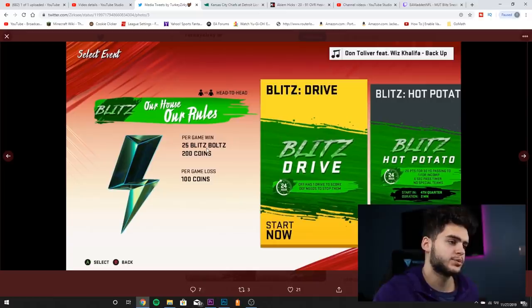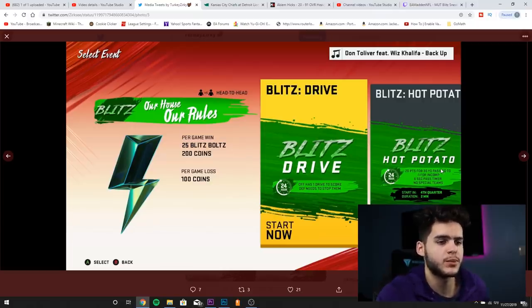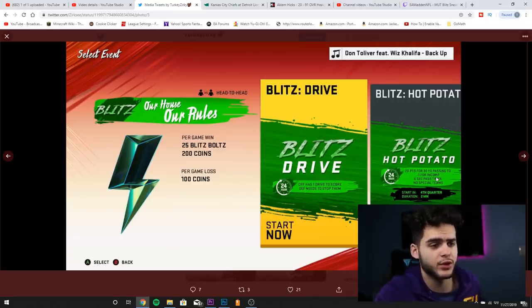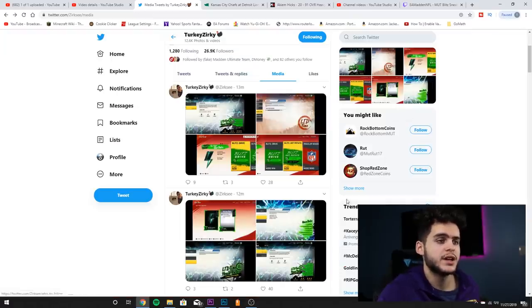Online house rules give you 25 blitz bolts per win, 200 points per game, and 100 points per loss. There's Blitz Drive — offense has one drive to score, defense needs to stop them — and Blitz Hot Potato: 20 points for passing touchdowns, minus one point for an incompletion, six-second pass timer, no special teams, starts in the fourth quarter with two minutes. Really quick game modes. That pretty much covers everything for the blitz.